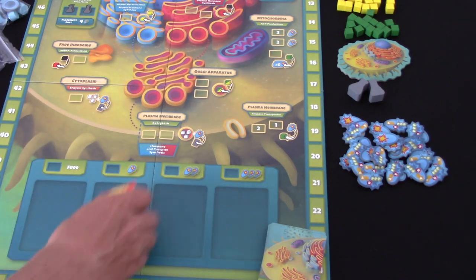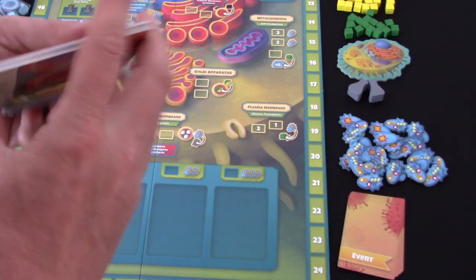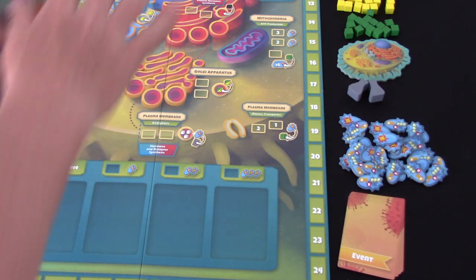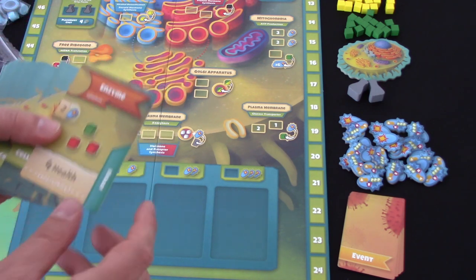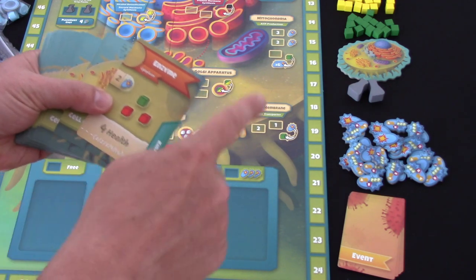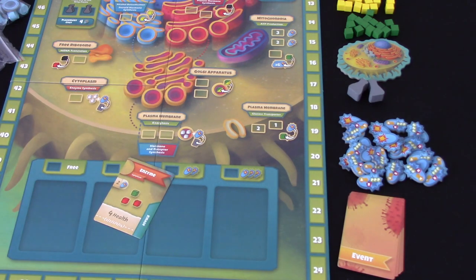Let's just quickly finish setting up. So we've got our event deck shuffled and ready to go. These cell components are the things you're building that will earn you points - you're going to be placing your workers on the board to help gather the resources you need to complete these things. For example, this card requires two ATP energy, one green carbohydrate cube, and two red protein cubes.